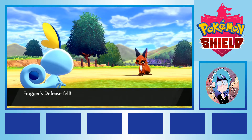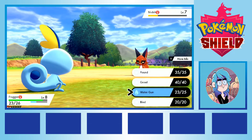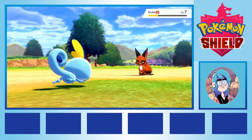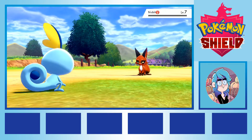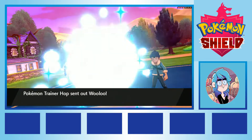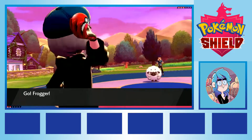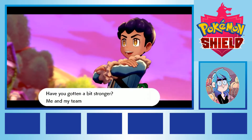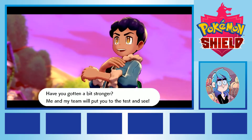If I was going to complete this challenge, I needed to take my time, think things through, and not press confirm on any action without being certain it was a smart move to make. With Nickit out of the picture, I felt vulnerable. I survived the fight with my rival and got my Dynamax band, but it was a far tighter fight than I had hoped. I needed a new Pokemon, and I needed one ASAP.